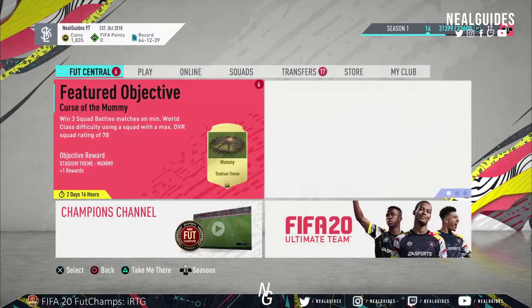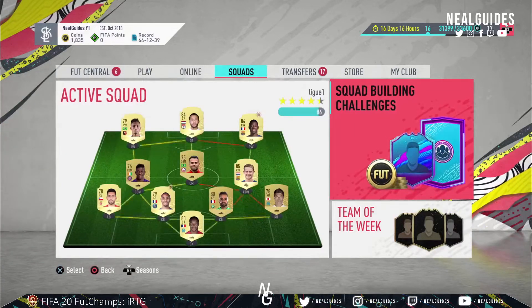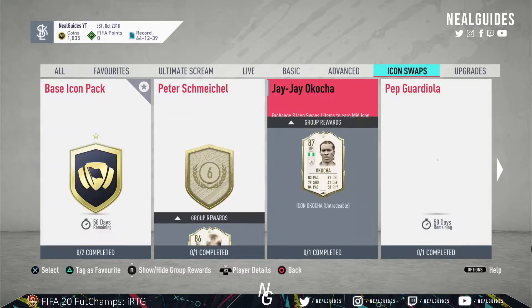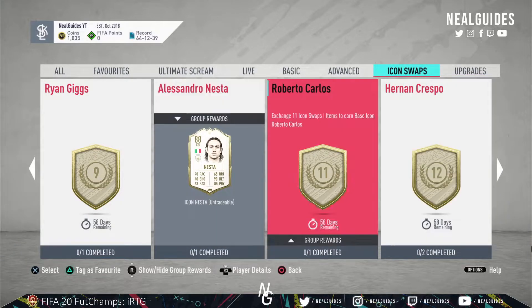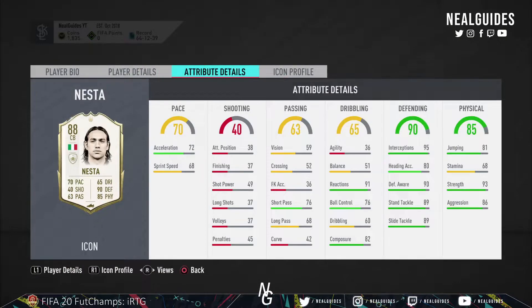To be honest, I don't really know which Icon to choose. If you're going to choose an Icon it depends on your team. The key thing I'll say is: what you want to look for is Agility and Balance. Agility and Balance is probably the key stat. There's no point using someone like Nesta — I'd rather use someone much cheaper, or someone like Manilas who would do a better job.